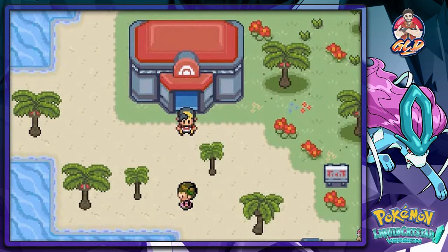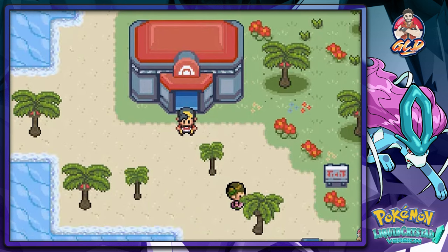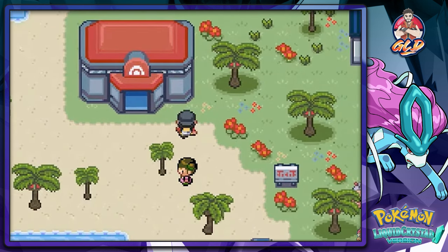What's up guys, it's me your host Draven, and welcome to another episode of our Pokemon Liquid Crystal walkthrough. Here we are in Valencia Island — we're finally in the Orange Islands, and we have to find some stuff out.